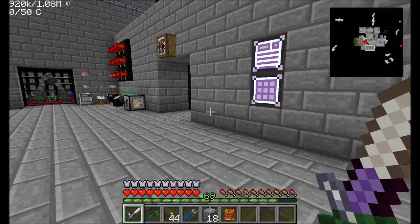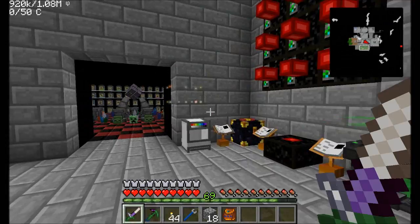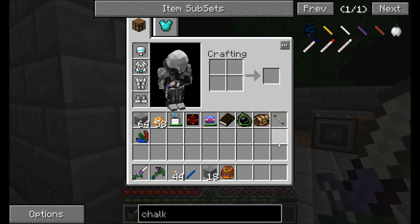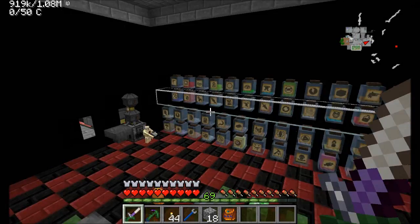Hello everyone, this is Direwolf20 and welcome to episode 121 of Direwolf20's Let's Play series. I've been doing a lot of stuff to protect myself against some upcoming potential problems with the Endermen. Today I want to work on something a little bit different — some Witchery magic. There are a few things that Witchery might be able to get us that might help bring us more power to protect us from the craziness that the Endermen might bring. So let's go investigate our Witchery setup.